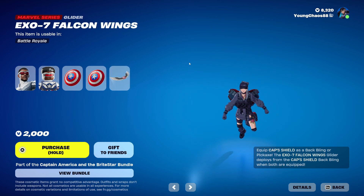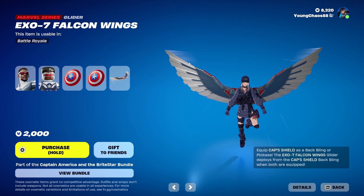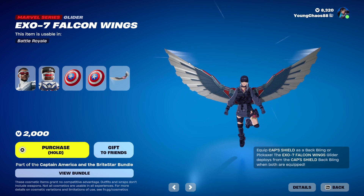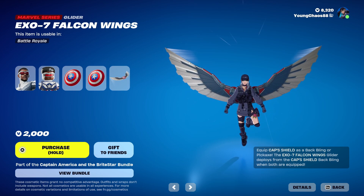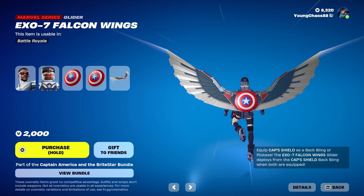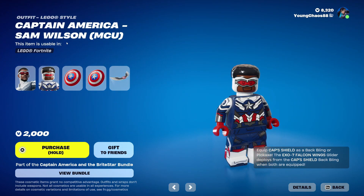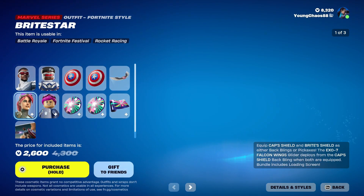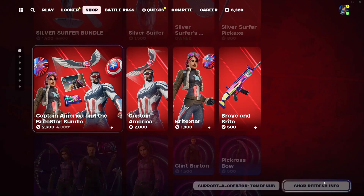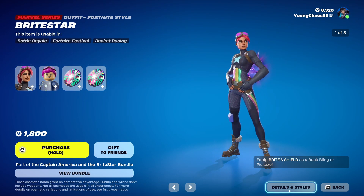We also have the XO-7 Falcon Wings, a Marvel series glider. If you have the Bat Link equipped with the glider, you'll see the Bat Link kind of merge into the glider, which is really, really cool when you deploy the glider. We also have a detailed Lego variant for the outfit — pretty cool. And then we have Bright Star with the Bat Link Bright Shield, a Marvel series outfit. This one is 1,800 V-Bucks, so a little expensive for sure.